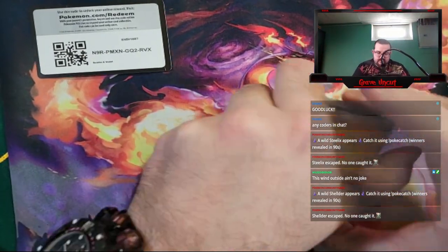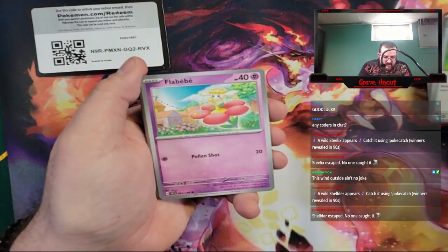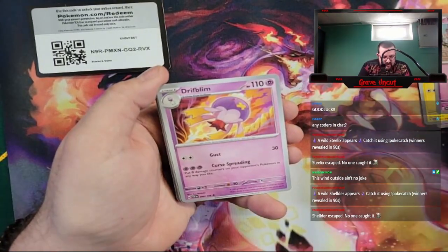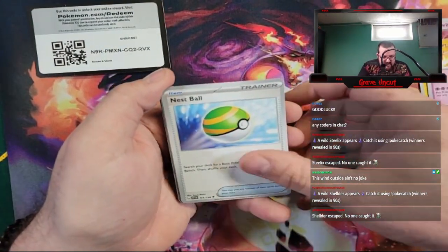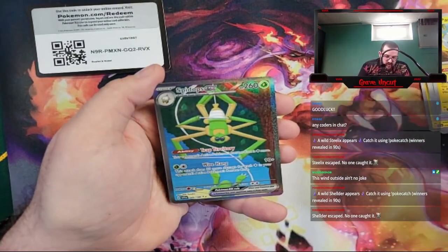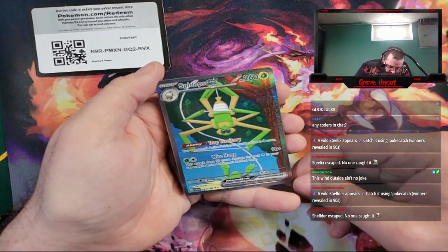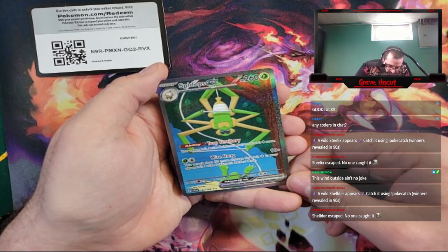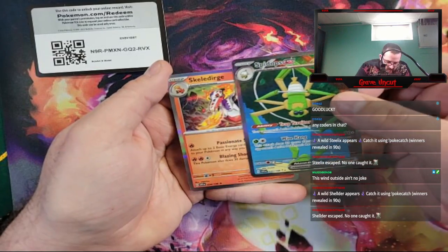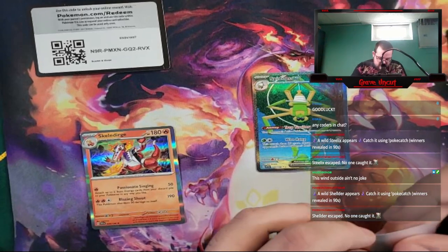One to the front. We have Lightning Energy, Palpad, Flebebe, Toxel, Ralts, Driflim, Nest Ball, Pachurisu, Reverse Shroomish — the thing is, that's not the last card. We have a Spidops EX Secret Rare, leading into a Hollow Skeletor. Okay, I'll take it.